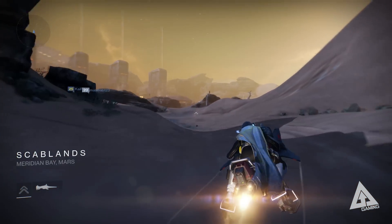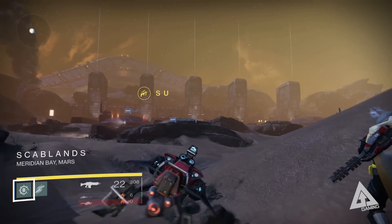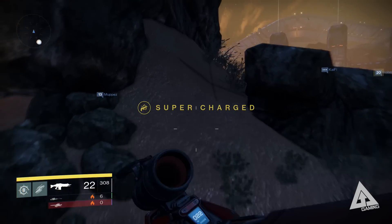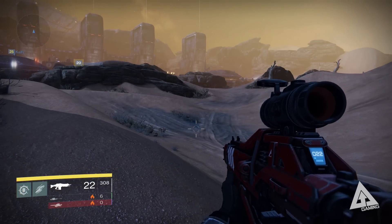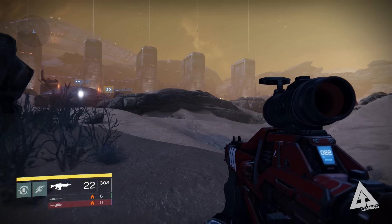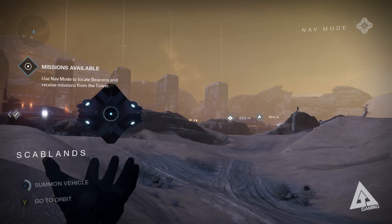Here we are at the Scab Lands. What you see in front of you is a Cabal stronghold. What you're about to do here is a chest run - whereas the original relic iron farming spot at the beginning of the patrol mission is a mixture of chests and relic iron nodes, this one is purely chests. You may see the occasional node kicking around, but primarily we are focusing on chests.